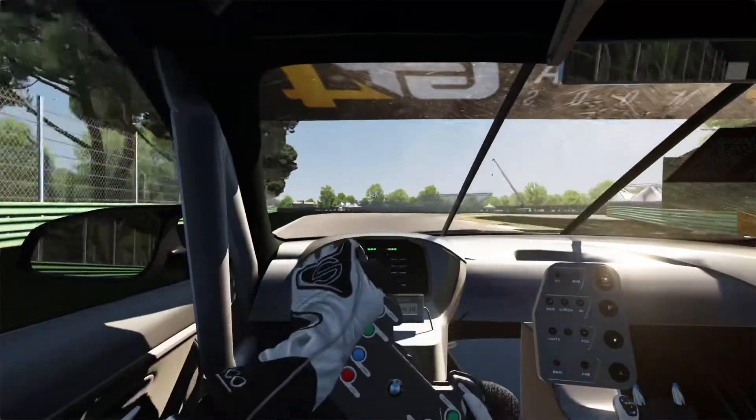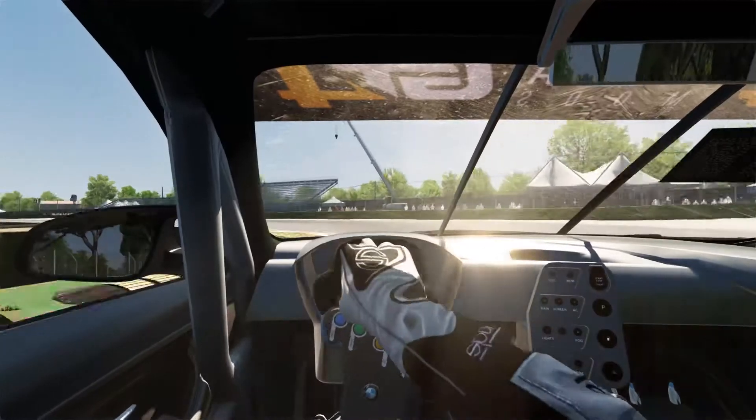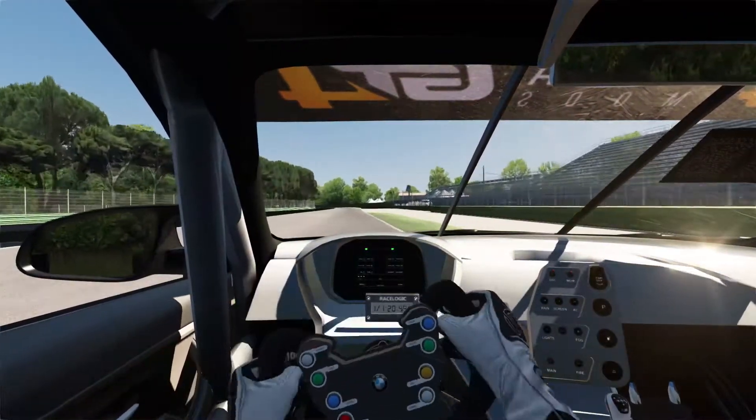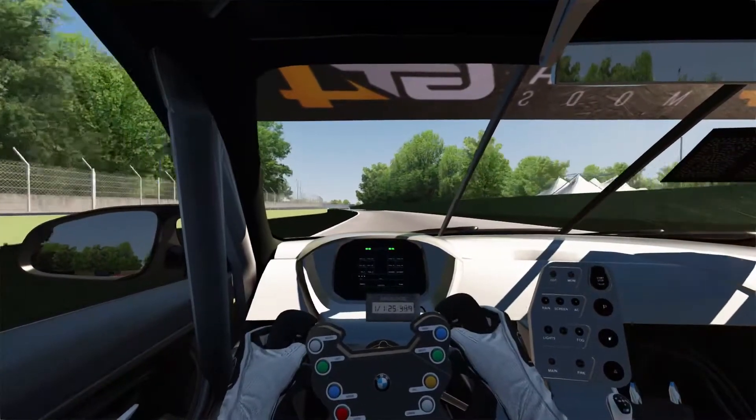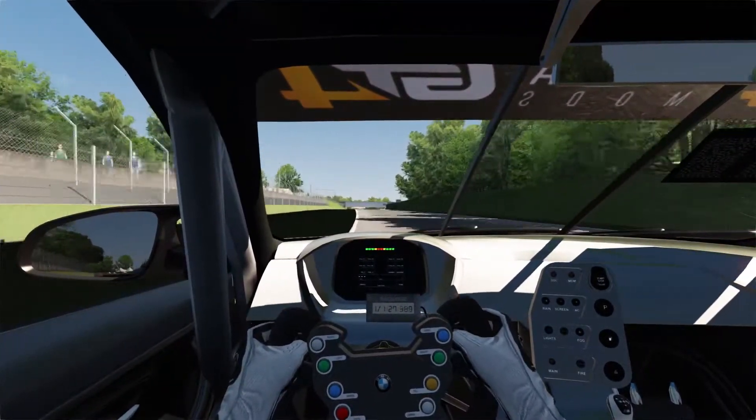We're going to want to take quite a lot of the first inside kerb. Gentle on the power again — don't want to get out on that green, it's very, very slippy — heading down towards the last corner down the steep hill.